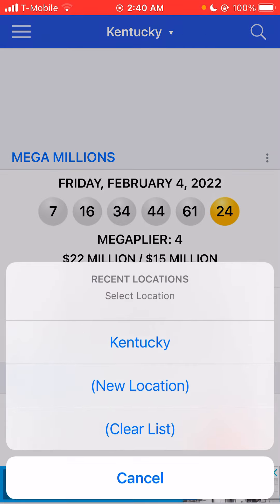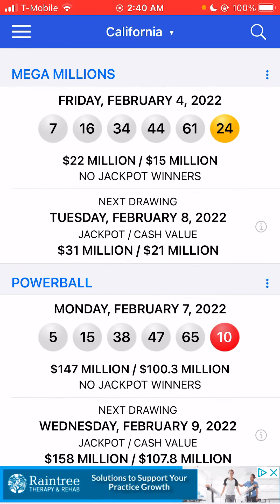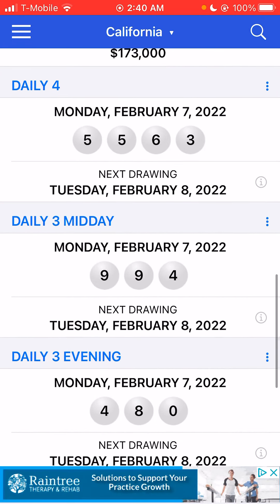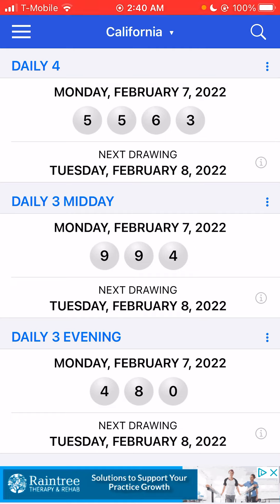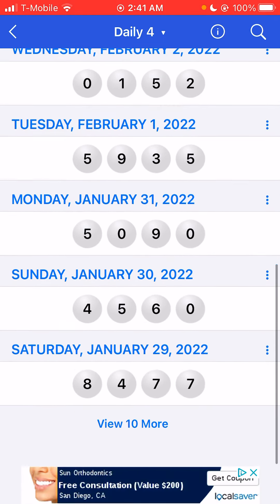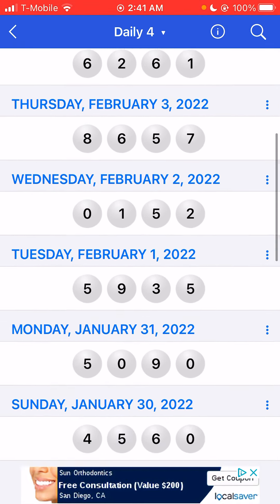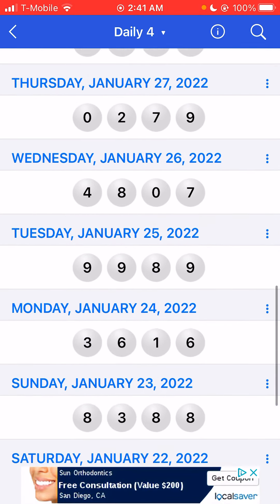Everything else still applies from yesterday. Let me give you an example. Go to California. If you're using the online site, you want to look for a double. You still have to find doubles and then remove all the unmatched numbers from your previous drawing — that's everything I talked about yesterday. If you're using the app, use your app, because you might only find this combination two or three times per day and may have to go state to state. You'll have to wait until you see a double with a three in it.